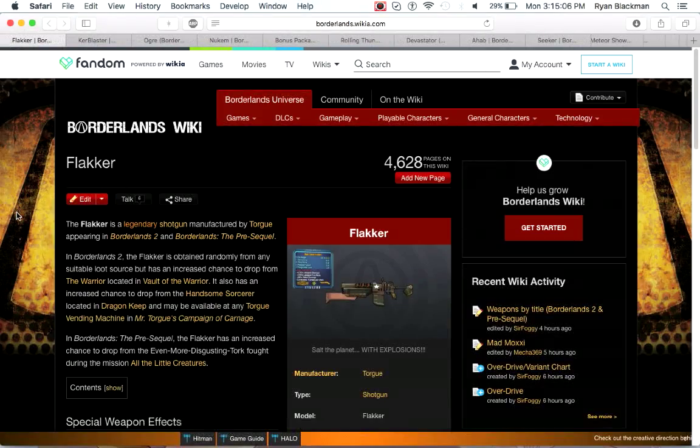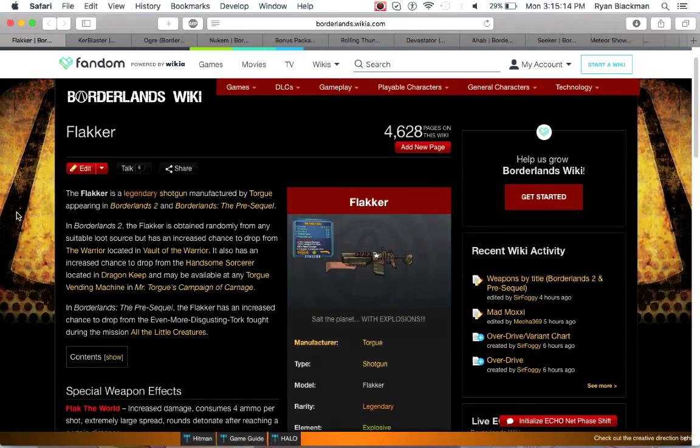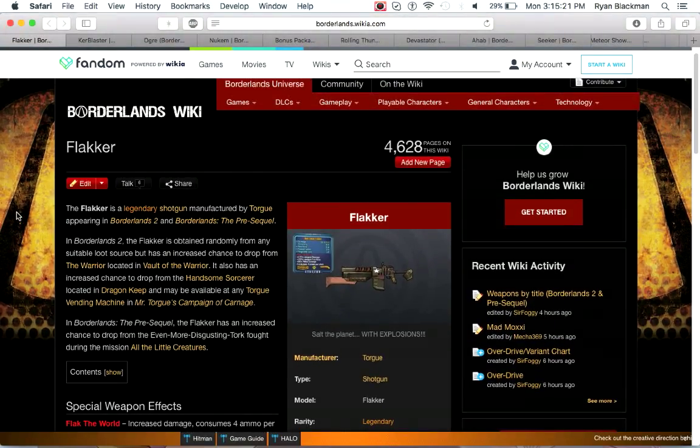Next up is the Flacker. The Flacker fires at the cost of 4 ammo per shot a very large spread of exploding rounds. It's a really good anti-aerial gun — good for taking out creatures like Rakk, Stalkers to an extent, and Surveyors. The biggest draw is that because the projectiles are slow, if you fire the Flacker and then switch to a very high damage rocket launcher like the Nukem or the Tunguska, it does tons of damage because of a glitch in how the Flacker is programmed. This carries over to Pre-Sequel. So for big or airborne targets, the Flacker can be pretty good, but for humans and robots you're better off using a different shotgun like the Ravager.